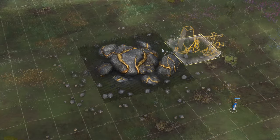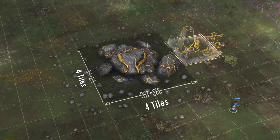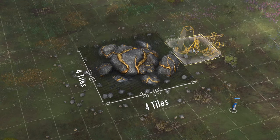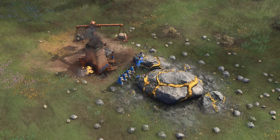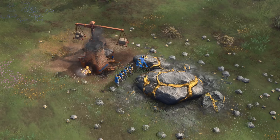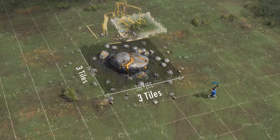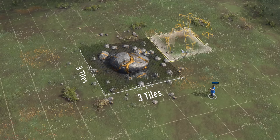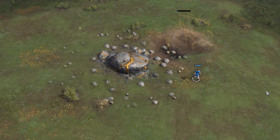Large gold veins or stone outcroppings are 4 tiles by 4 tiles large, so centering a 2x2 mining camp on any angle is no problem. This practically means that villagers will more or less stay on that side to minimize inefficient walk time. However, this is not the case with the smaller veins. Smaller veins are only 3 tiles by 3 tiles large, which means the mining camp you place will have to lean slightly to the left or to the right from the center of the vein, regardless of which side you pick.